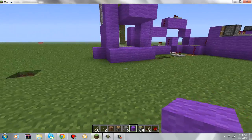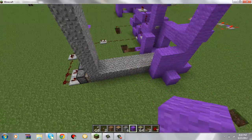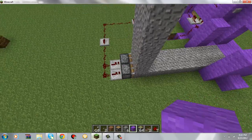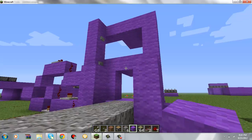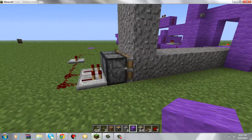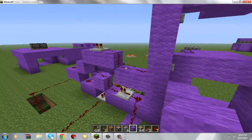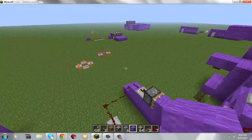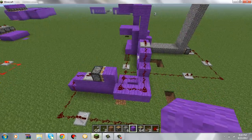This is going to be my gravel elevator. It just works through gravity. When I click it, this pushes up and there's a delay so that this can push the gravel in — it's very precise. It took me a while to get the repeaters all set up, but I finally figured it out.